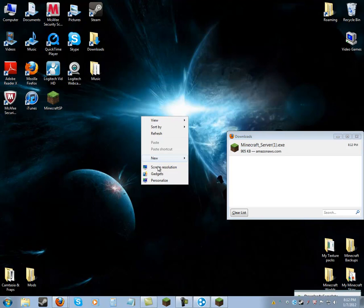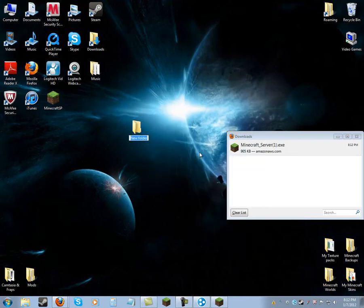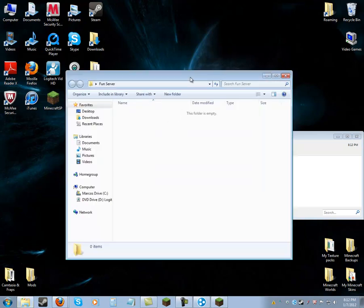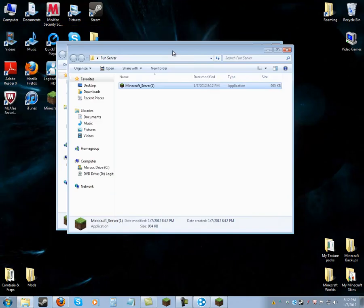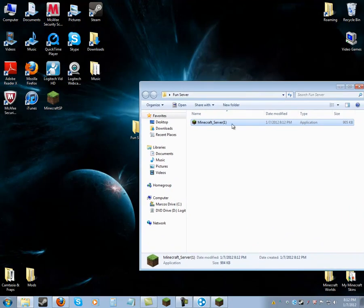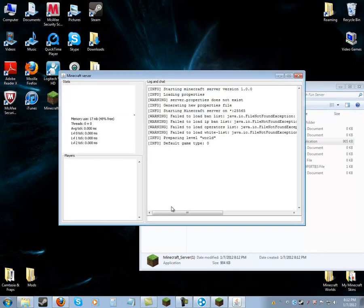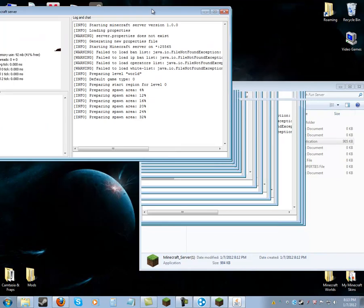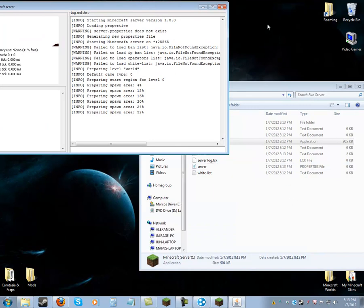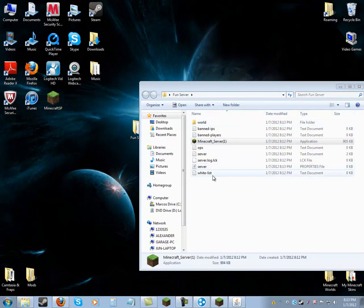I'm going to make a folder. You're going to open that folder and put the server file in there. You're going to have to run it. If you want to do a CraftBukkit server, that's a whole other thing. Once you run it, all these documents are here. There's going to be a file called 'server' — minimize this and open that with Notepad.